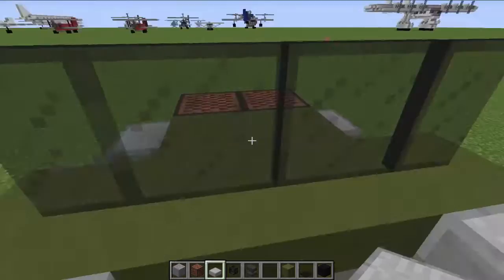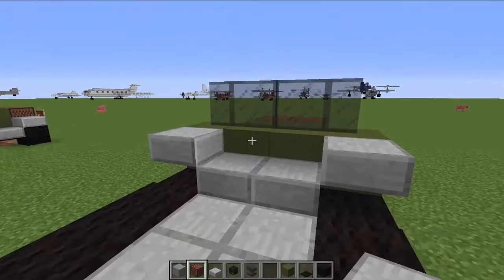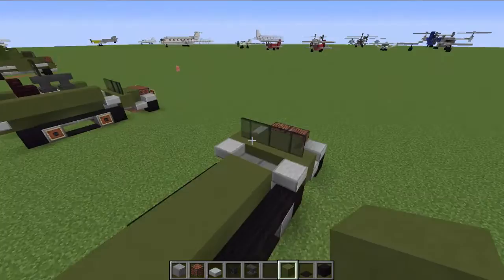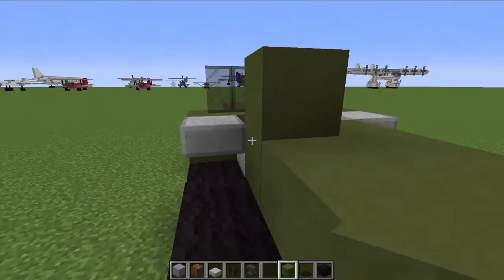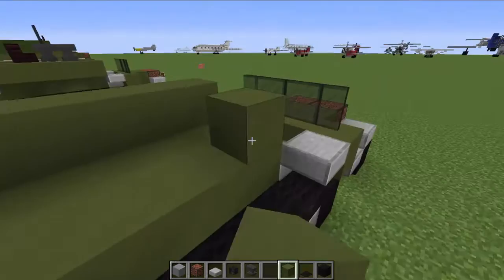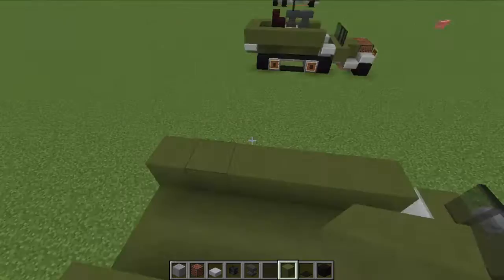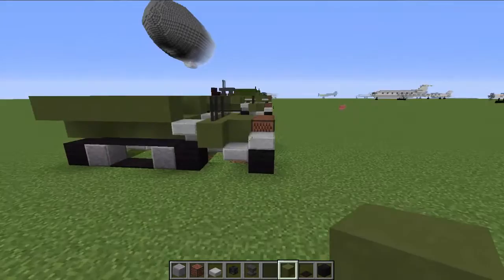And we're gonna put some green stain clay right along here, just like so. Extend it out one block and then we're gonna go out one block over the tracks on its side, like so. There we go, we have the general shape. And we're gonna just block it off in the back, just like so. Okay, so that's basically that.